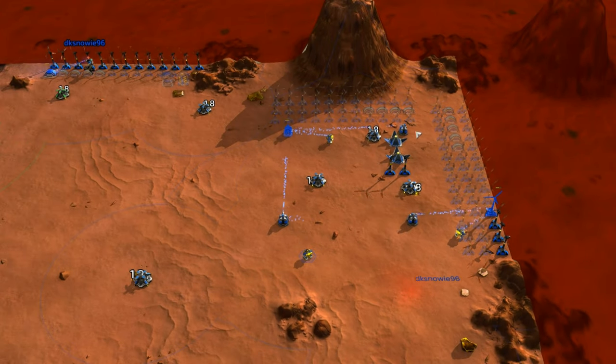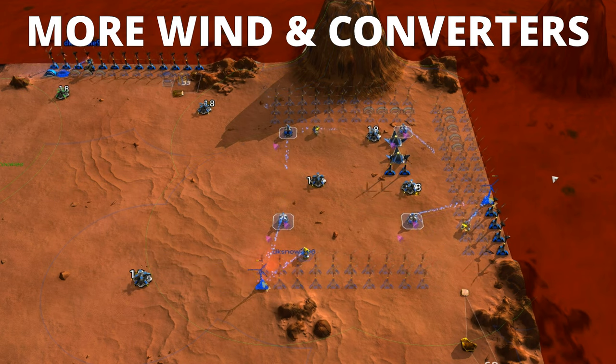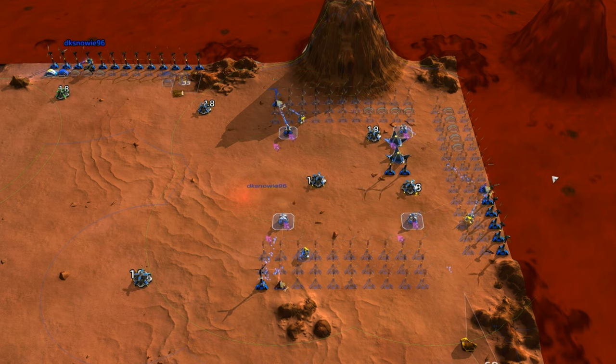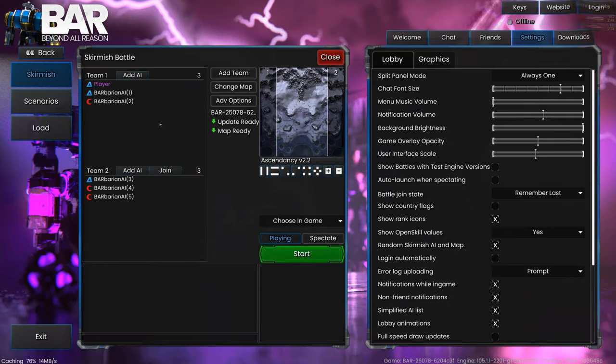The now-free T1 constructors get additional jobs building more lines of wind turbines and energy converters, all within range of those construction turrets. This is something you should really practice in the skirmish game mode against barbarian AI and not something you should be testing out in multiplayer.